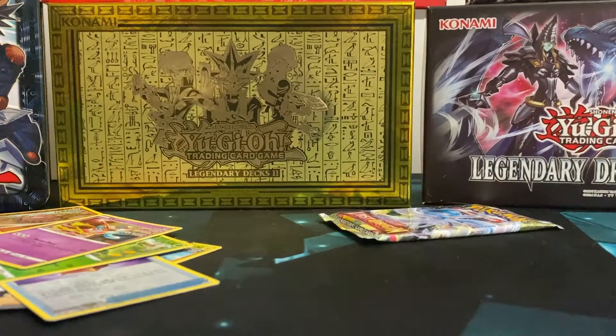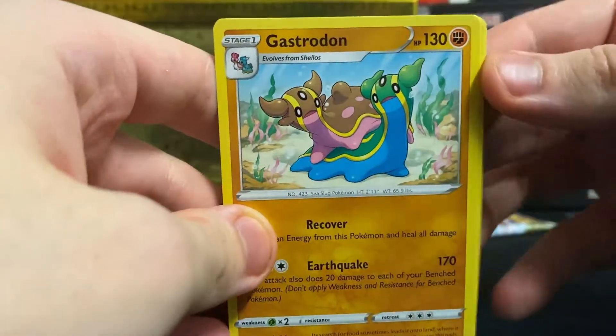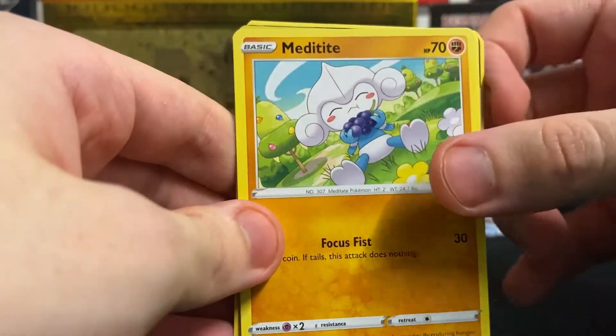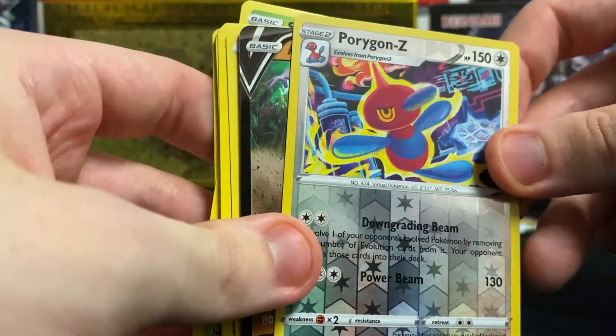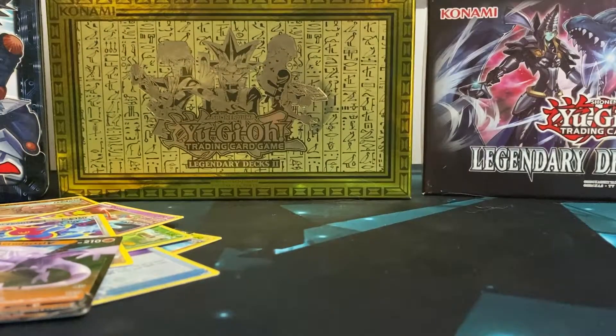Now we're up to Lost Origin — come on, give me a good Pokemon. Treecko — no, what's going on? Let's try and see if there's anything in this one. Energy, Gastrodon, Haunter, Poliwhirl, Shellos, Meditite — that's a cute picture — Seat, Tromso. Reverse Holo Porygon Z — put that there. And Aerodactyl V! Oh, that's very — okay, guys, this is truly amazing, look at this pile! And the very last pack!